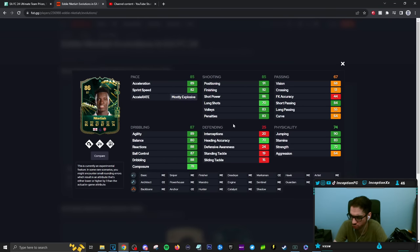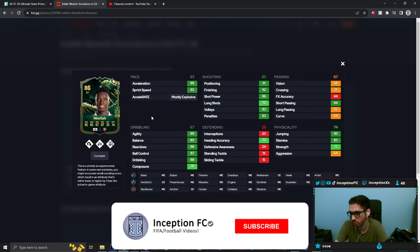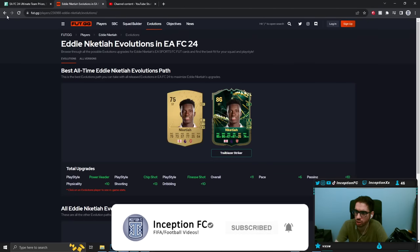Nketiah is definitely going to be a popular pick. On a hunter chemistry style, this card will have better pace and better shooting capabilities. It does look mostly sentimental because he only gets those three actual play styles on the card. You just put him into Trailblazer Striker right away and you have a more usable version of Nketiah's card.